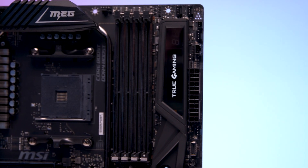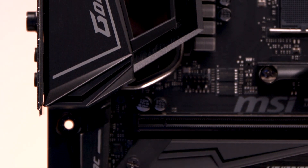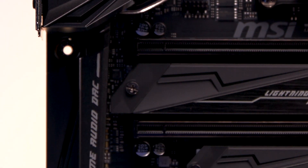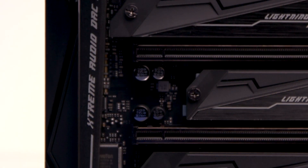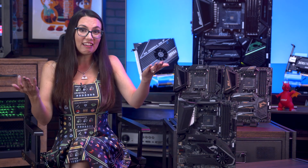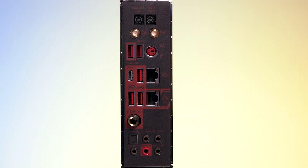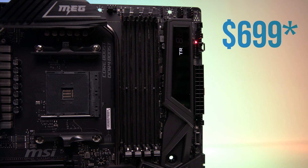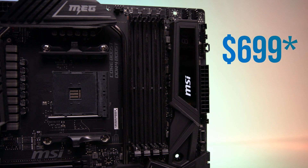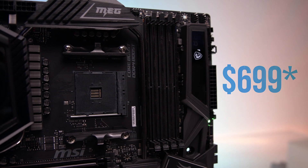To stack onto the absolute overkill that is this motherboard, it has a state-of-the-art audio system, including an extreme audio DAC and a 6.1 audio output on the I/O panel. Need to run some high-end audio equipment for your stream, podcast, or literally anything else? A 6.1 audio output is a rare find on any motherboard. The Godlike currently sits at $699 on Newegg.com, which may be more than some PC builders are willing to spend on a board.